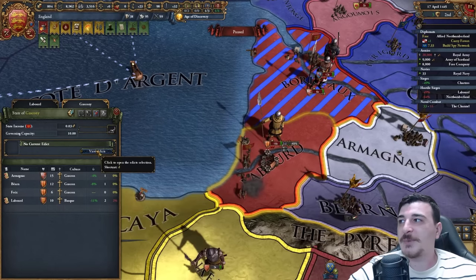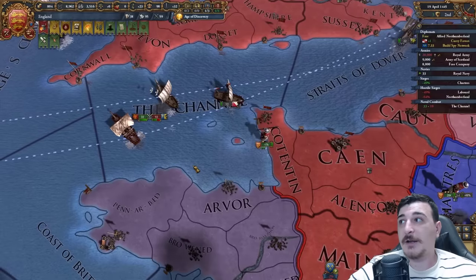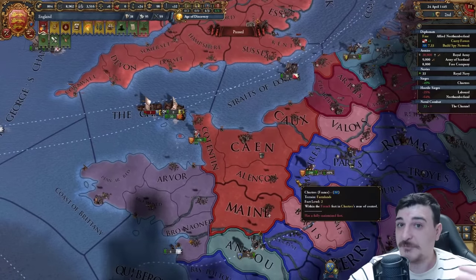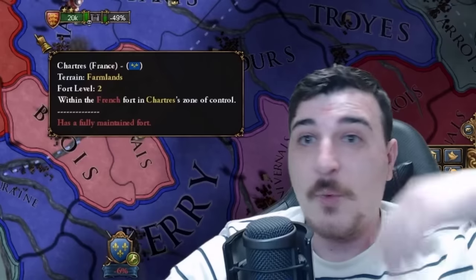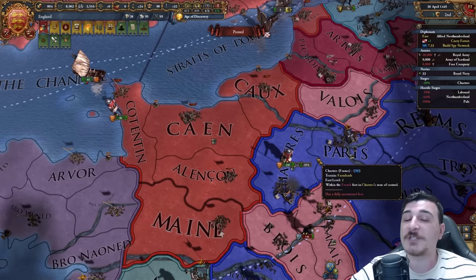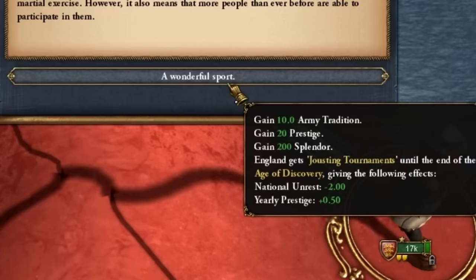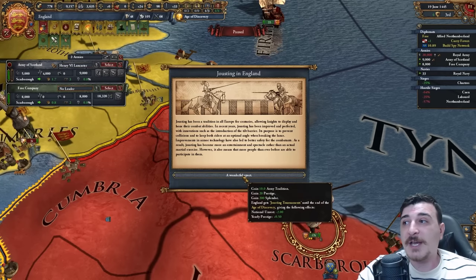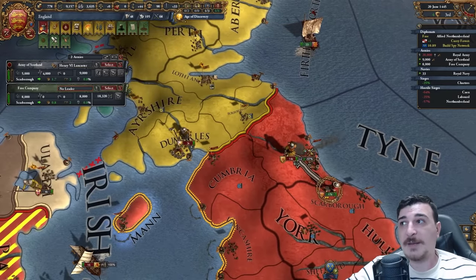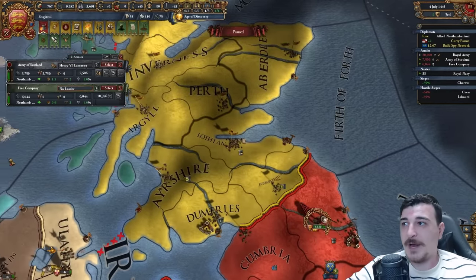The French will likely focus on the southern bits, so we're going to set up the defensive edict here as well. I'm coming clean here — this is not my first run; I've had a lot of test runs before this too. Whatever run you see on YouTube is the last one, but how many runs it took to get there — nobody knows. We should have a fairly easy time winning against the Scots. This is a brand new event that the English got from the early part of the campaign: you get some splendor, unrest, army tradition, and so on. Jousting in England — it's a very flavorful event. I'm happy to see that they added unique jousting events to different countries.